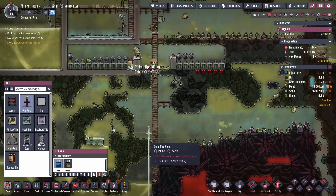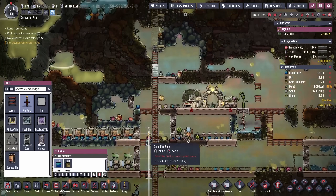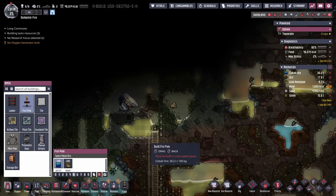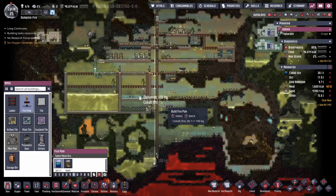I like big fire poles and I cannot lie. Look at this glorious run — it's going to go from the very top of the planetoid all the way down to the bottom. So convenient.